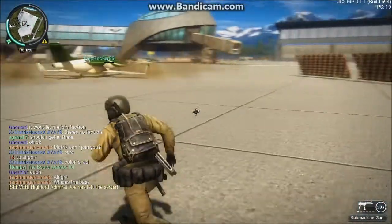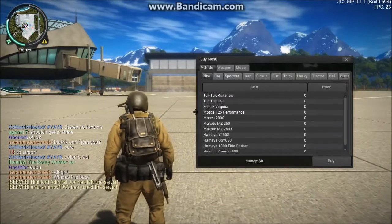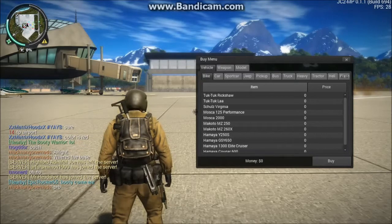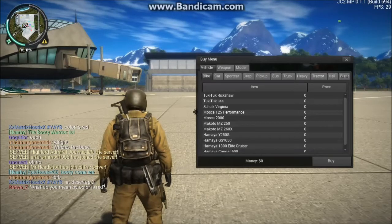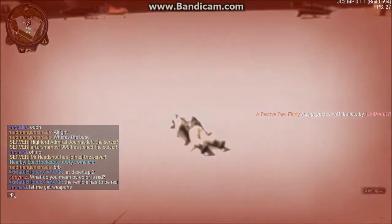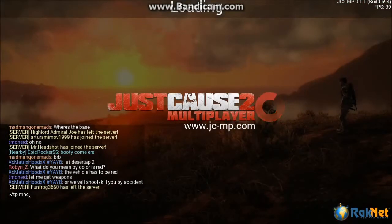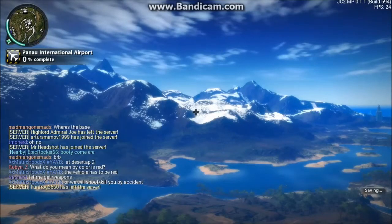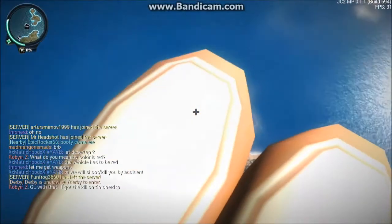The nice thing about the multiplayer is it comes with a menu that allows you to spawn anything you want. Some servers will require you to have a money system — there's one server that takes away 300 dollars every time you die and gives you like a million dollars for every kill. Some servers just start you off with a hundred dollars, some just give you everything for free. This server allows you to have anything for free.